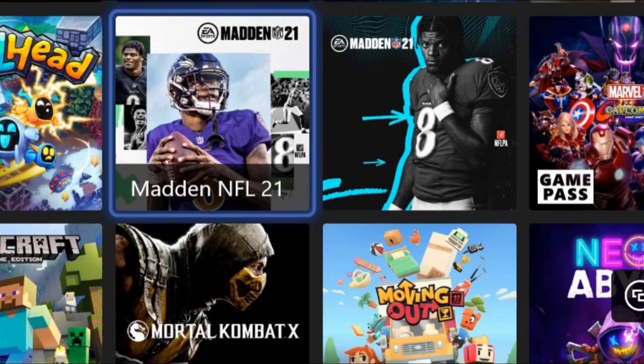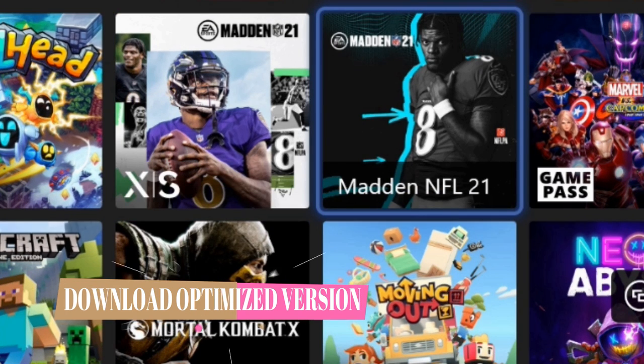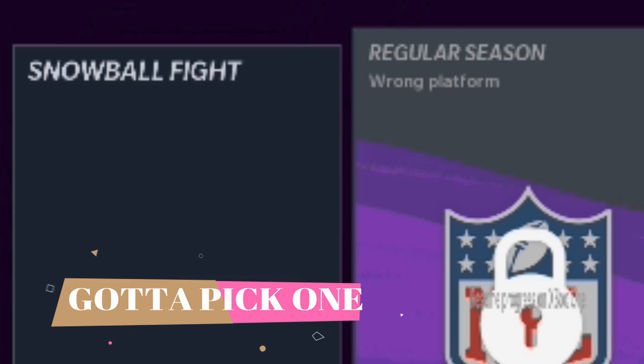Number one tip: you have to actually download the optimized version. I did not know that right away — I just popped it in and started playing and I was like, wow, this feels exactly the same. It's because it was, so make sure you download the updated version. You also can't continue an event if you started on the old version; you can't continue it on the new version.